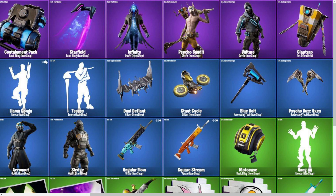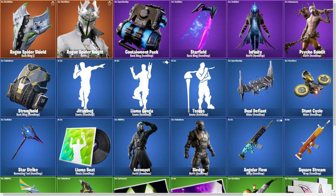Then we have the Claptrap pet, which is cool. I'm guessing that's going to go with the Psycho Bandit, just because the color schemes match and everything like that. It's kind of like a WALL-E, and I'm guessing this is from Borderlands as well, but I just don't really recognize it because I don't play the game. Then we have the Stronghold back bling, which I guess could also go with the Psycho Bandit. Once again, Mad Max-type style back bling, which is pretty cool to see.